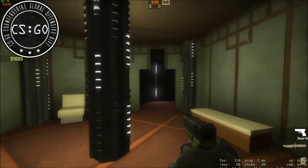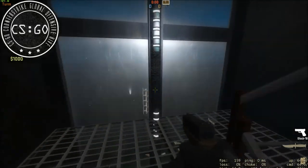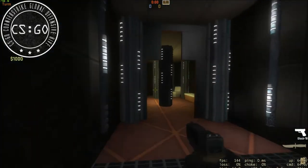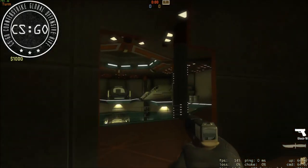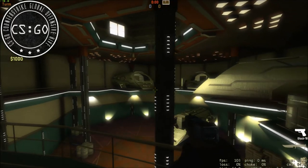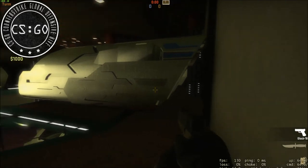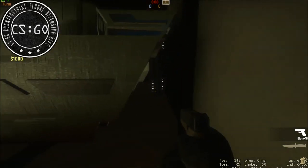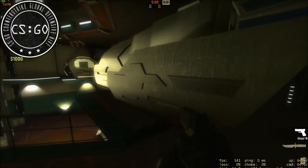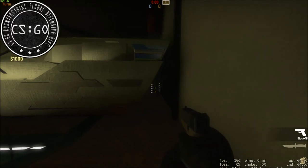Gehen wir mal an die zweite Etage. Wir befinden uns jetzt hier in der zweiten Etage der Jumperbucht. Ab hier geht es nicht mehr weiter – ich würde euch auch nicht empfehlen, da durchzugehen, weil man vielleicht zwischen dem Model und der Wand stecken bleibt. Deswegen habe ich auch die Wegpunkte der Bots bis maximal hierhin gemacht.